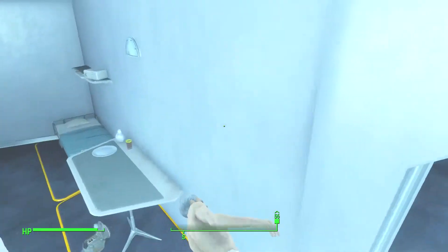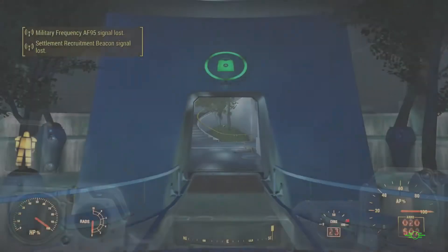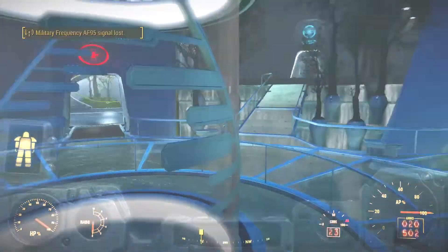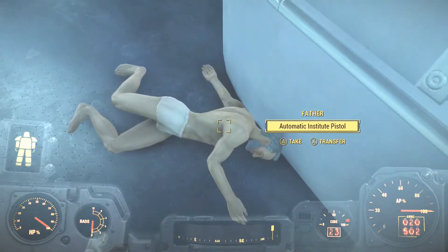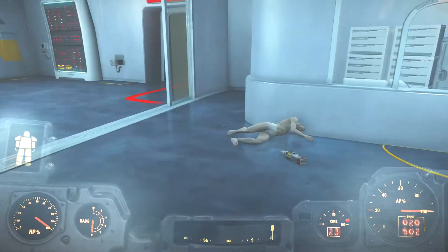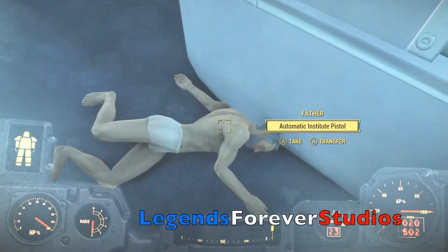Now if you want to go ahead and fast travel here again, just leave and come back. For me, he somehow made his way down the stairs — he was floating, he was naked, and now he's naked and made his way down the stairs. I didn't move him, I just found him like that. I actually ended up moving him back up the stairs and putting him in a chair. And that is how you clone Father.